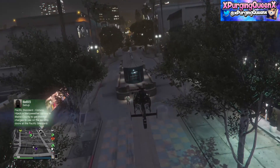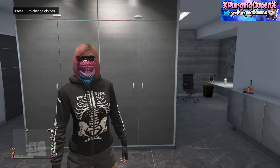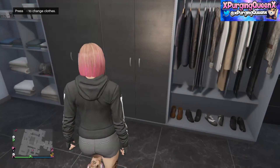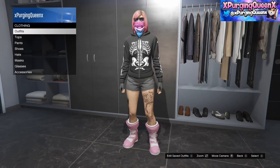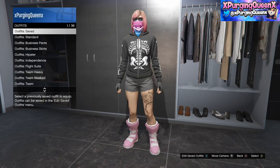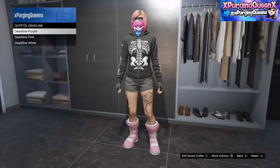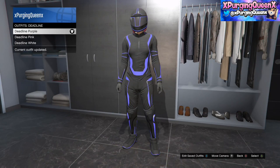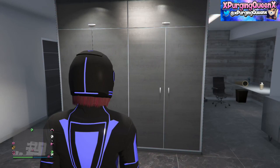Moving on to the first glitch of this video, I'll be showing you guys how to get the Tron shoes. Firstly, make your way down to any clothing store. I just went to my apartment this time because I'd already chosen which deadline outfit I'd like and had already pre-bought it. Choose whatever colour deadline suit that you'd like to wear in order to get the shoes.